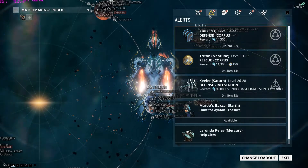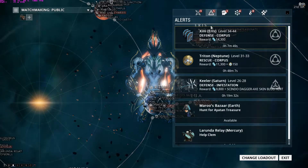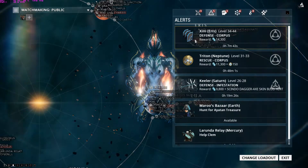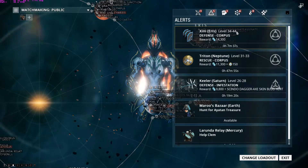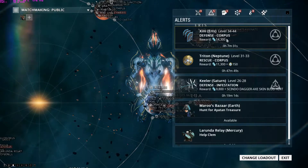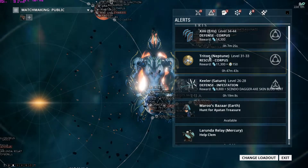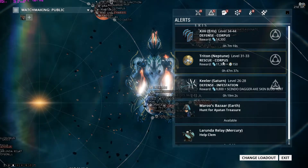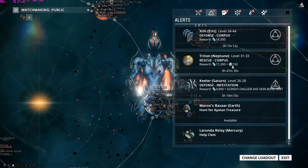The second thing is Alerts. Alerts change every hour or so, offering different types of missions and rewards. For example, right now one alert is on Xenia in Ares, level 34–44 enemies, a Defense mission against Corpus, and the reward is 14,000 credits. Another is a Rescue mission, also Corpus, rewarding 11,000 credits and 150 Endo.